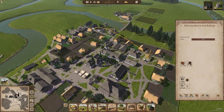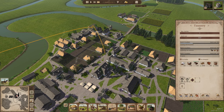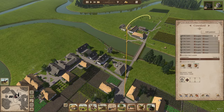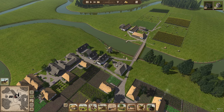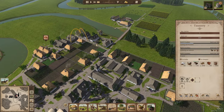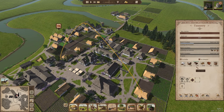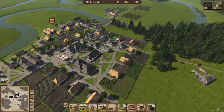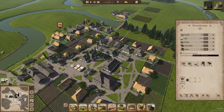My leather production is going pretty well — we've got a whole lot of cows at this stage so both of my cow sheds are pretty much full. The slaughterhouse is getting cows all the time, which means we've got good leather production going. I assigned two workers at the tannery to make sure the cowhides don't go off.